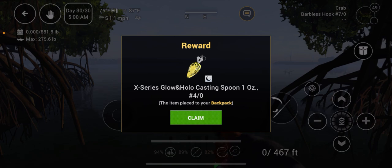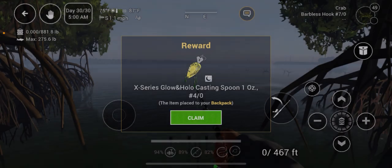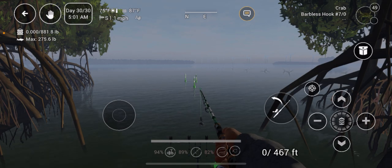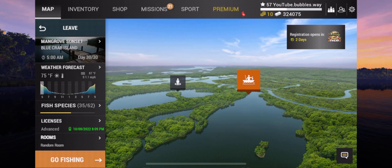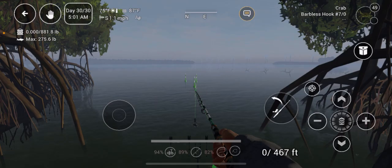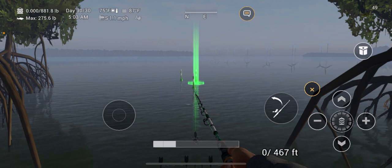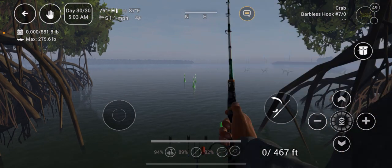And here we have the 30-day free gift — the X Series Glow Hollow Casting Spoon, one ounce, with a size four hook. That one you can use at night time, which is great. You click Claim and then Blue Crab Virata comes up as free. We also get five bait coins, which is good because I've used more than five bait coins making this video — but that's okay, I spend my own real money buying bait coins all the time. We only have 10 bait coins left now, but we do have 324,000 cash, which is building up nicely.